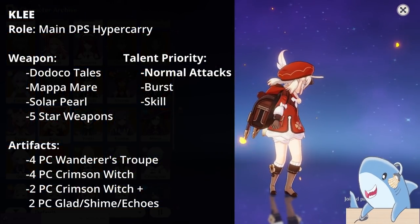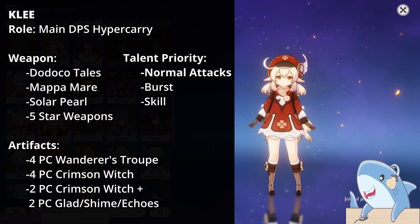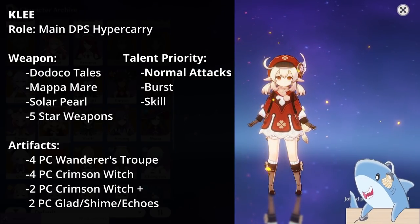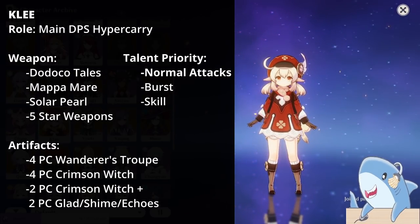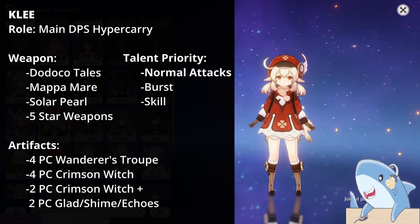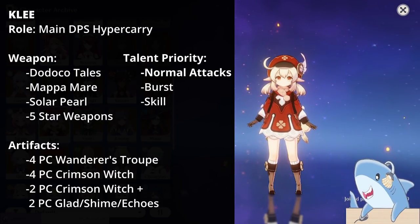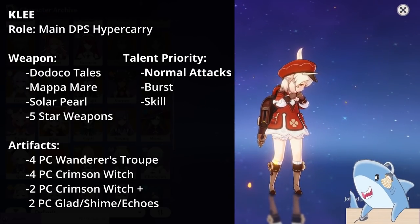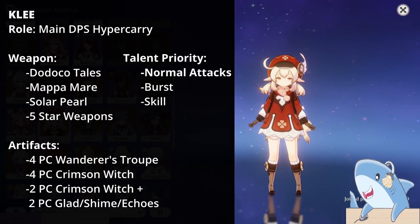Klee. For Klee, give her a DPS Catalyst like the Solar Pearl or Mappa Mare. She also does well with 5-star Catalysts. For talents, focus on Normal Attacks since she mostly does Charge Attack damage, then level Skill and Burst. For artifact sets, focus on 4-piece Crimson Witch or 4-piece Wanderer's Troupe; if you can't get a good 4-piece with good substats, mix and match 2-piece Witch with 2-piece Gladiator or Shimenawa. Headpiece: Crit Rate or Damage; Goblet: Pyro Damage; Sands: Attack percent.